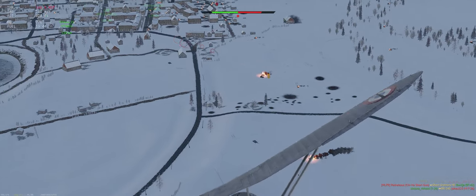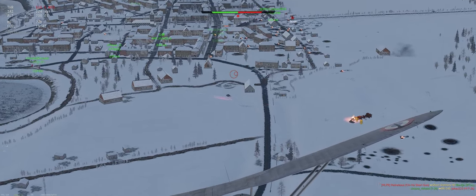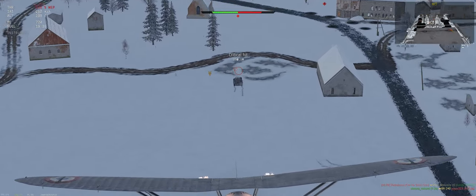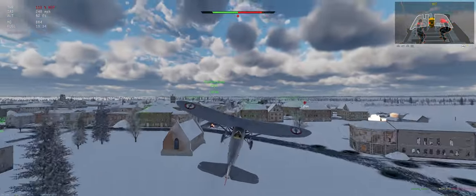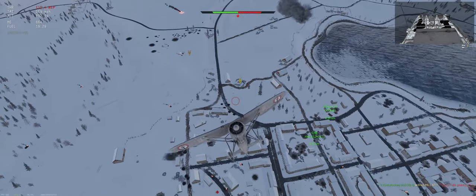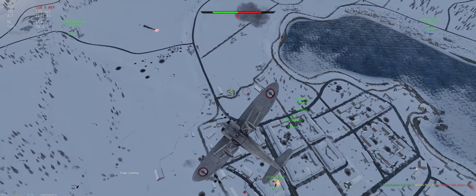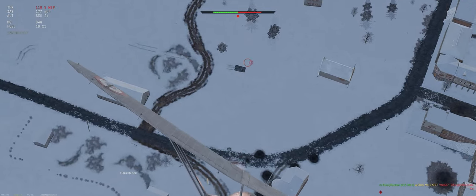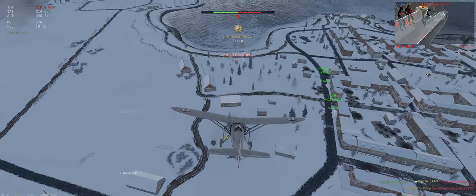We're gonna run over their spawn and take a look around. Is that a guy I can kill? Yeah — that's the big 150 gun. Let's mark him so when we flip around we don't lose sight. Throw the landing flaps on in the turn. There we go, he's down.